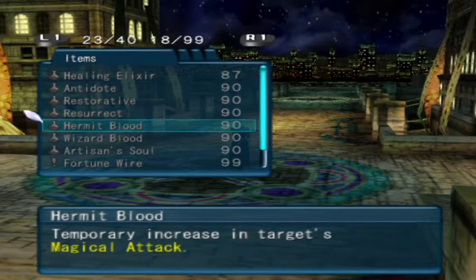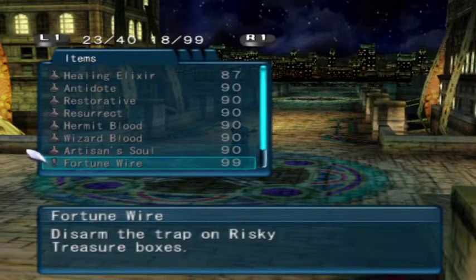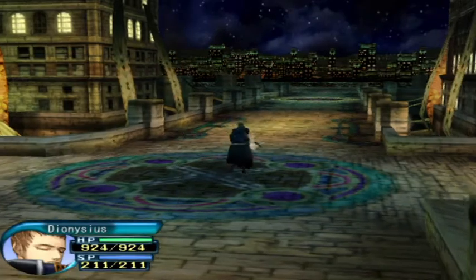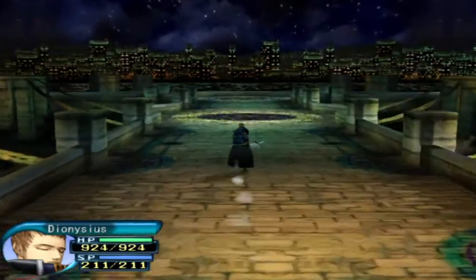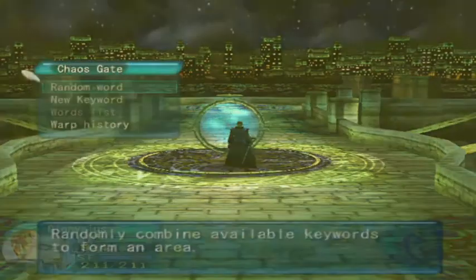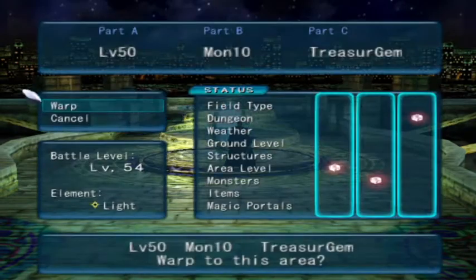Another thing I can't stress enough: make sure you've got adequate consumables. Things like healing potions, antidotes, fortune wires - you're not going to use things like resurrects on a solo run, but you can't be caught without stuff. Varys orbs are also crucial. Very important when soloing.